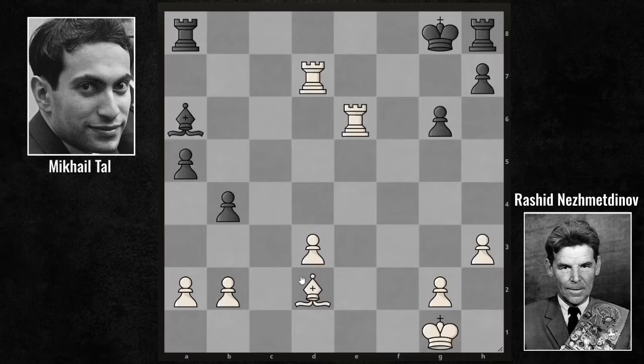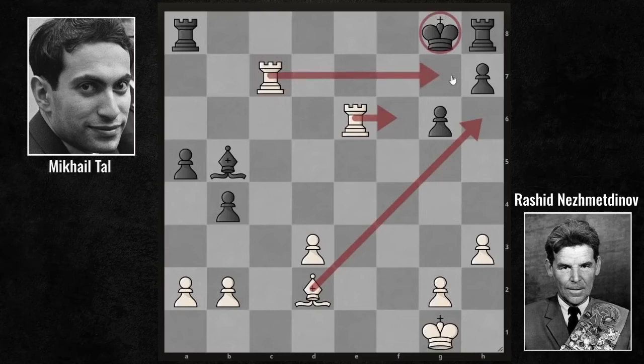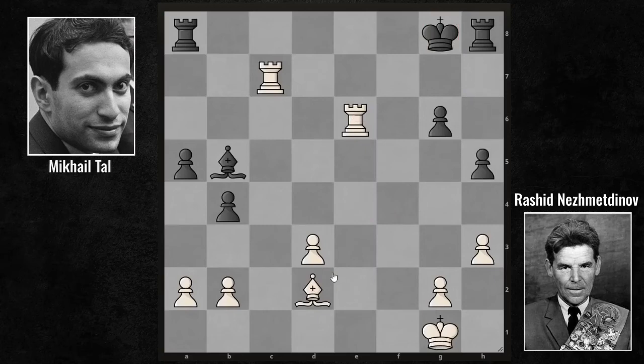Nezhmetdinov has a significant advantage here, such as opposite-colored bishops. If the board has opposite-colored bishops, the attacking side has a significant advantage. This is because there is no way for one bishop to defend the squares around the king controlled by the other, so you appear to be attacking with an extra bishop. After the latest Rook takes E6 move, Tal is trying to defend the position — Bishop B5. And when the rook moves to C7, there's no time to take the pawn yet, because Nezhmetdinov would surround the rival king with Bishop H6 and Rook F6, planning to create a mate pattern with Rook G7. That's why with H5, Tal was trying to block the Bishop H6 mating attack.